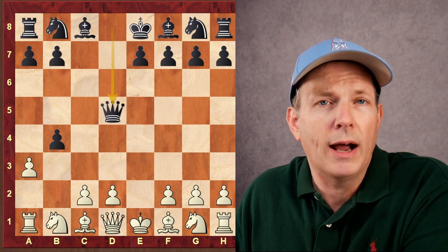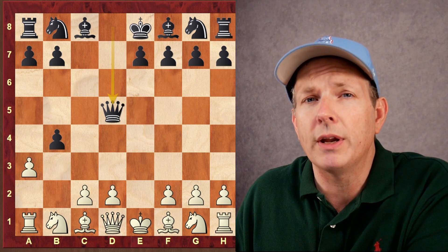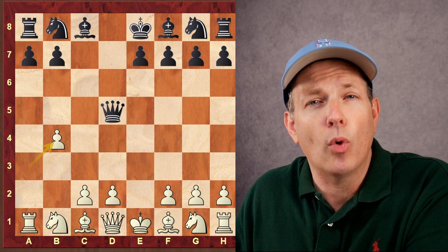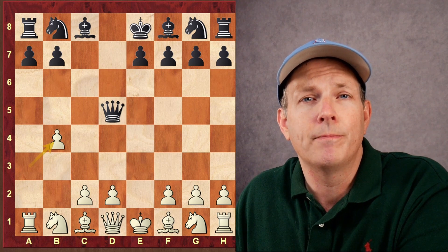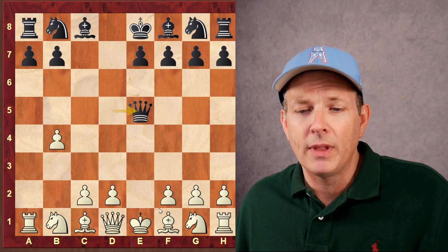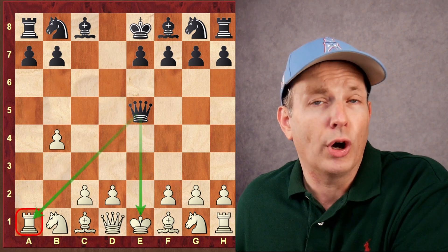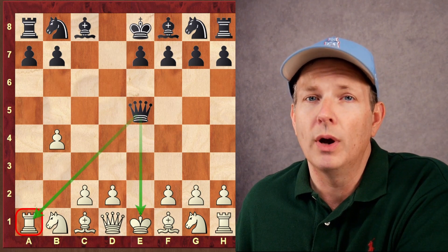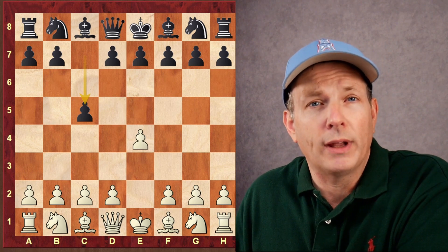After exd5, Qxd5, white has to be very careful. If white goes ahead and recaptures the pawn on B4, that is a game-losing blunder. Do you see black's move? That's right — Queen to E5 check, hitting the king and picking up the rook at A1. So in the Wing Gambit with black, you have your chances to win very, very quickly.